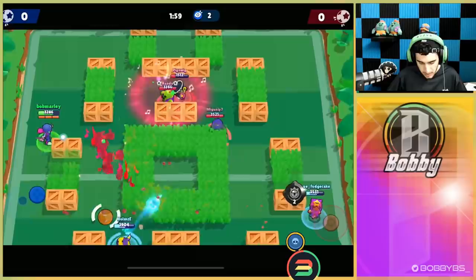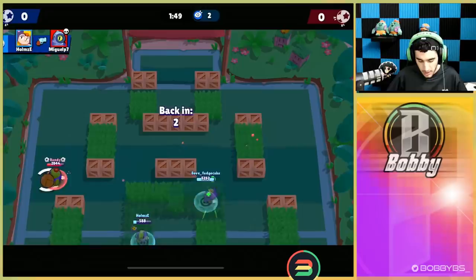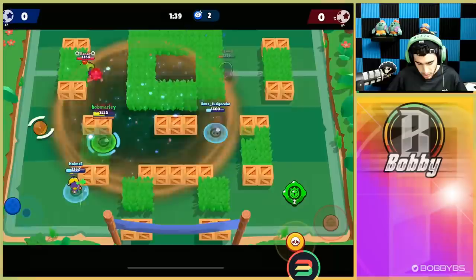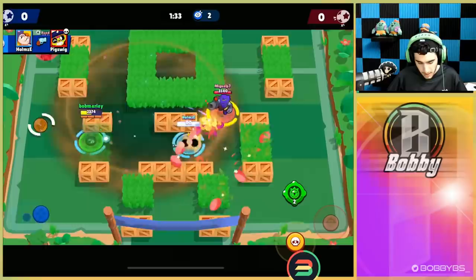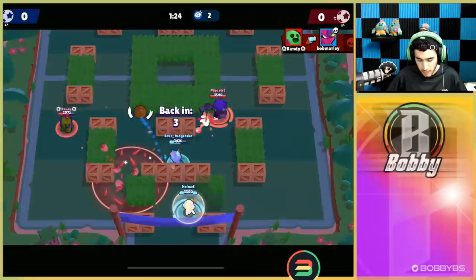We're gonna try to sneak up and get some positioning on these guys. Poco did just use gadget so we have to kind of back off. Looks like we're gonna go down — with half a second left we would have been able to get that kill but we're not going to. Fudge is gonna sneak up on that left side. I have my super so defense is covered — moving up, trying to sneak over here. Good shots by that Poco to not allow that to happen, and we're still getting bad RNG from this Spike.